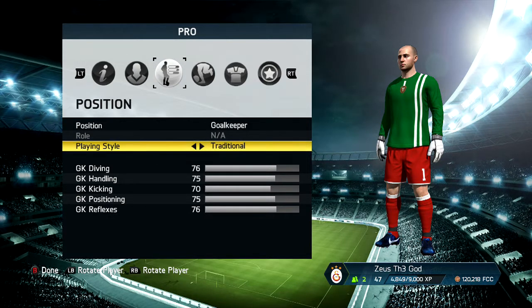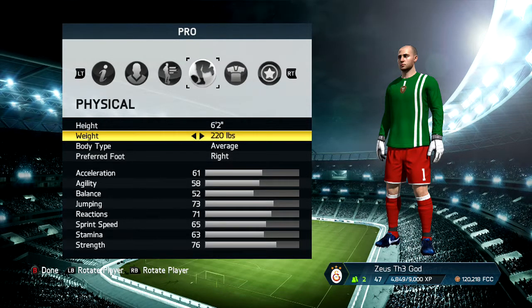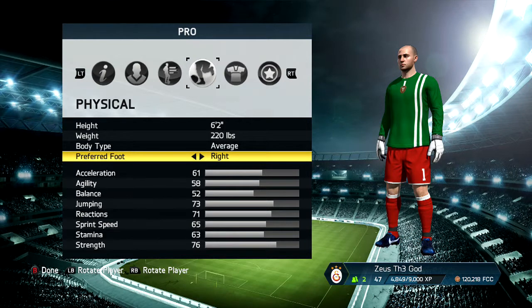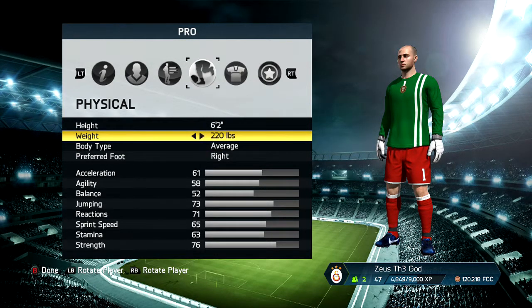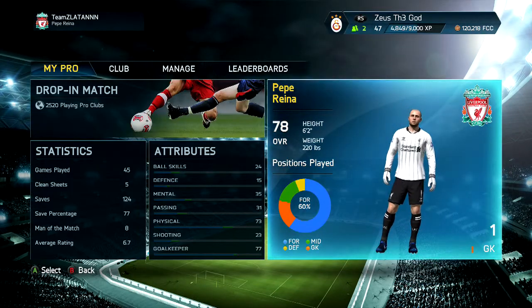Traditional — just even everything out, equalize everything. Same height as Cavani. For preferred foot, it doesn't really matter — you won't be taking long shots, you'll just be kicking the ball, so you can make it right or left, it's up to you. I actually don't know which foot he uses but most likely right. Just leave him the same way as Cavani was set up. And there he is — Reina.